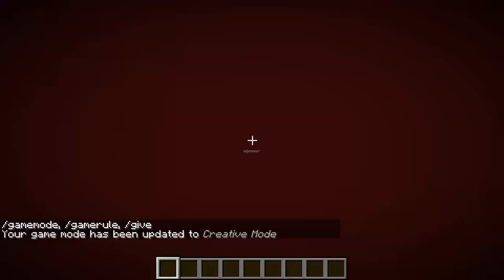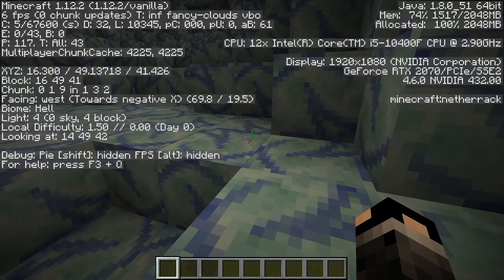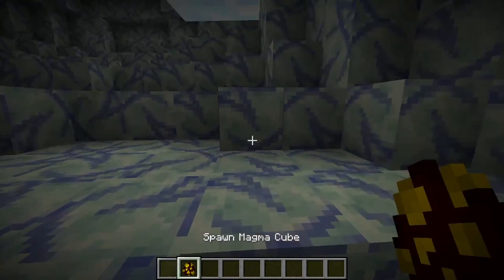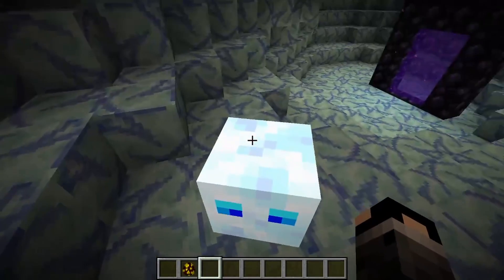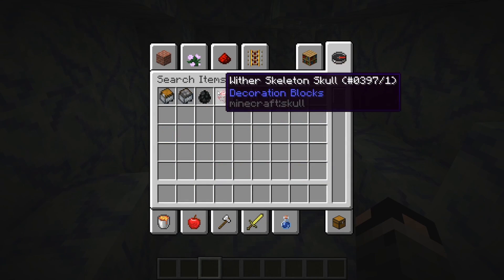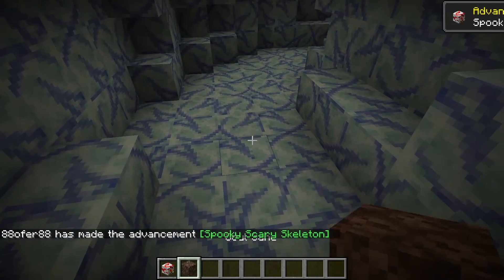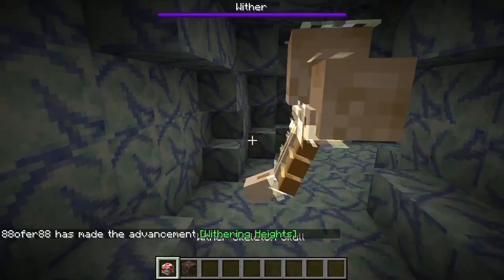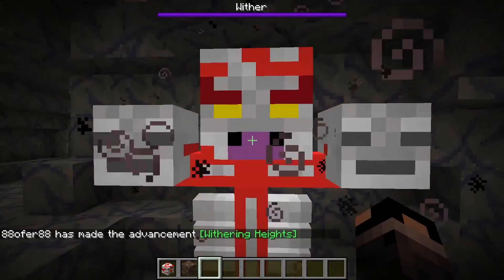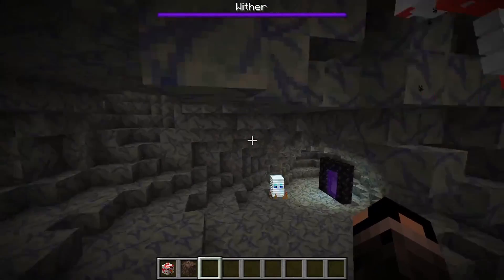There's also the magma cube. I only have 6 FPS - this is crushing my computer. This is a magma cube. Last but not least for the Nether - the Wither, not the Wither skeleton, the Wither. This is the Wither. It looks like... I don't know what it looks like, something from - holy crap! I just saw it starting.